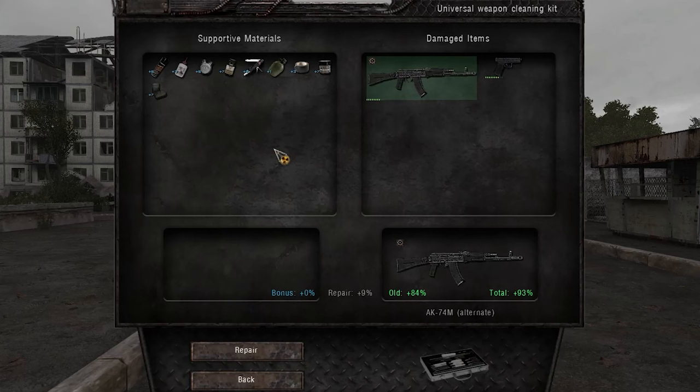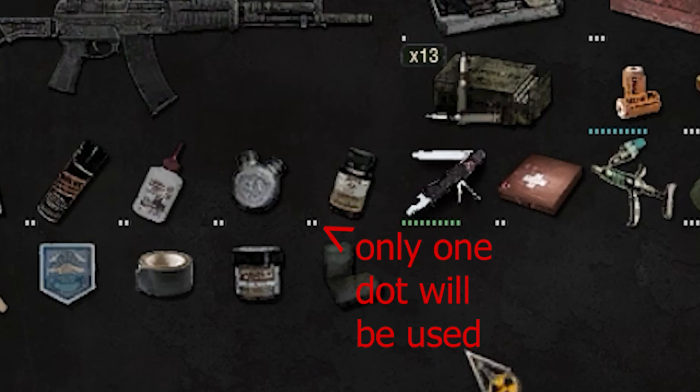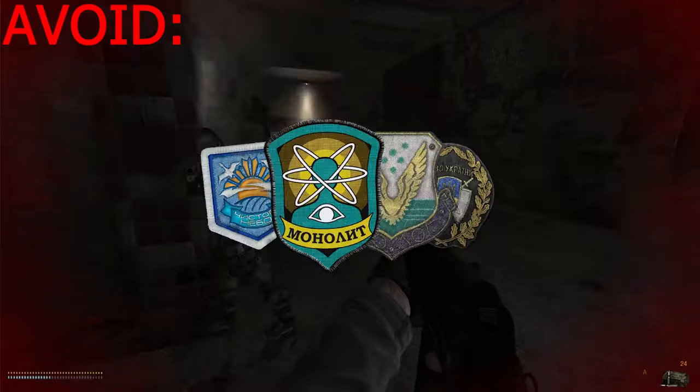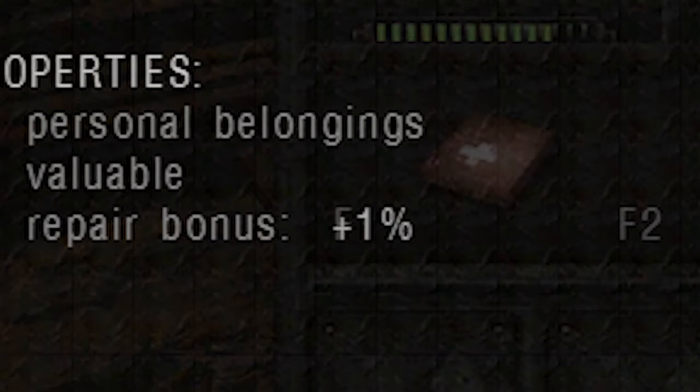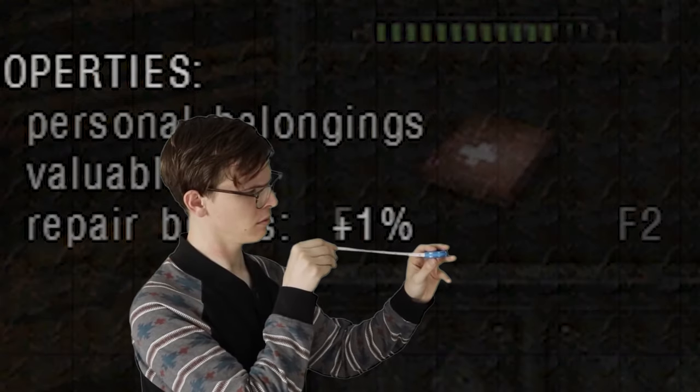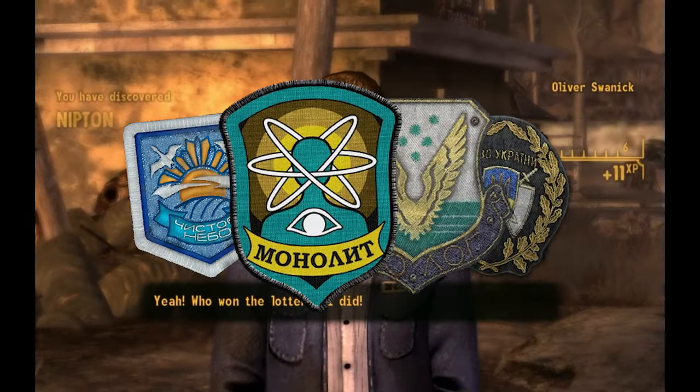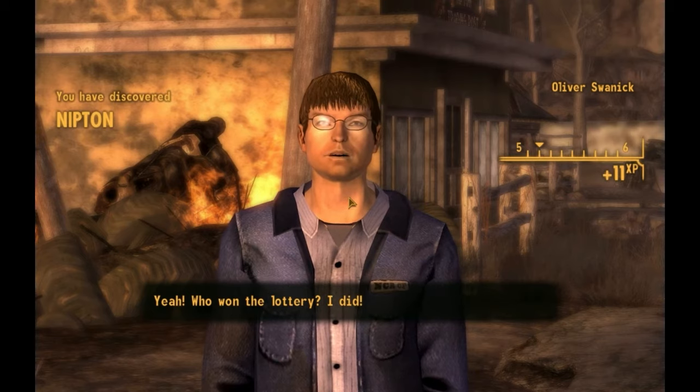Quick thing to mention: if you use something that has multiple uses, like a repair kit, it'll only take up one use for that repair. Note, if you're not hostile with the mercenaries, don't use patches for bonus repair items. The 1% bonus generally isn't worth it, but the mercenary's chef, Aslan, has a lottery where you can turn in patches for different rewards, including endgame loot. You can get artifacts and high-level equipment this way.